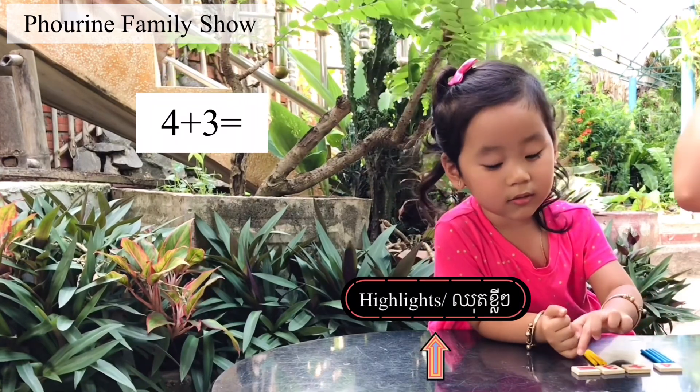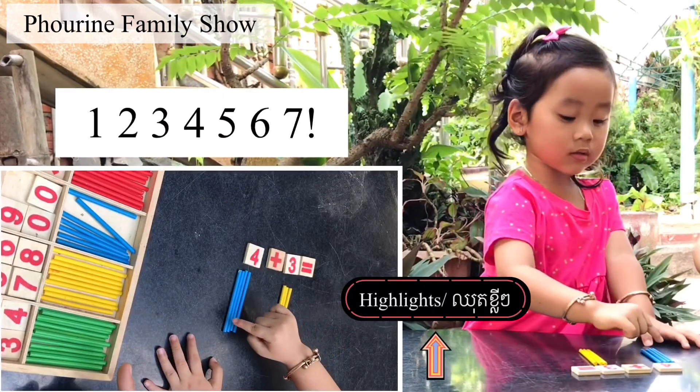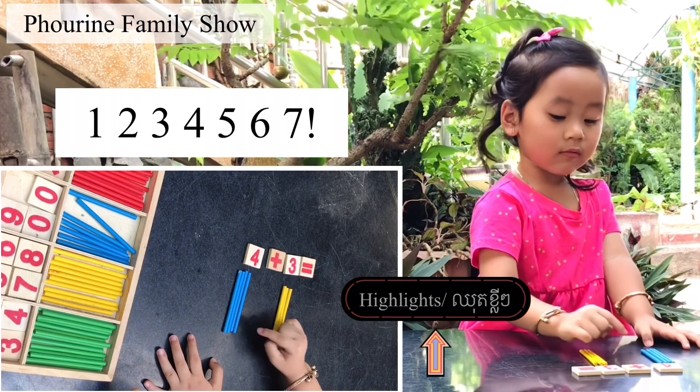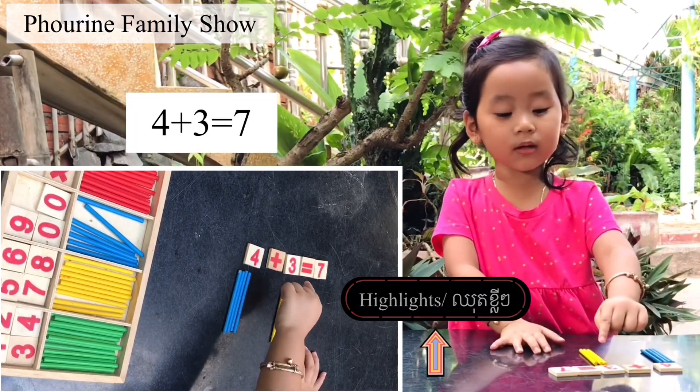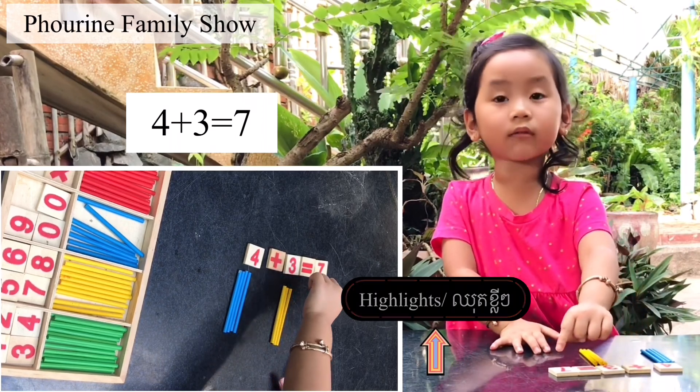Four plus three equals one, two, three, four, five, six, seven. Yay! Four plus three equals seven. Good!